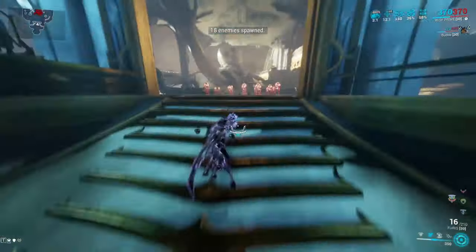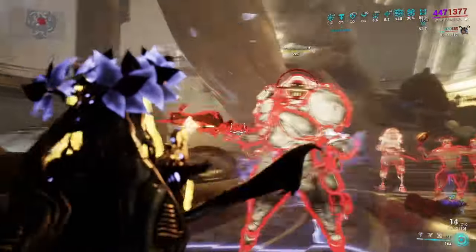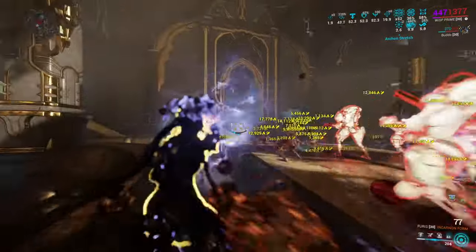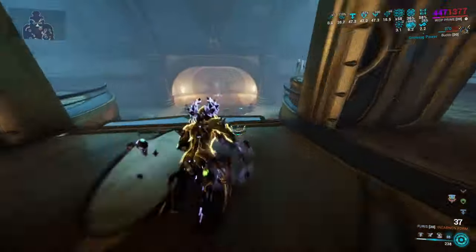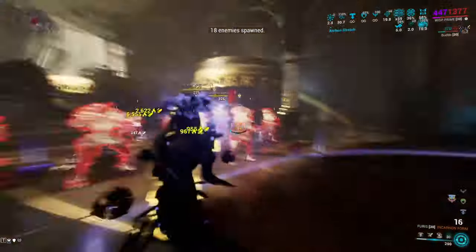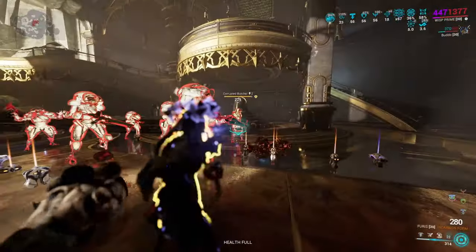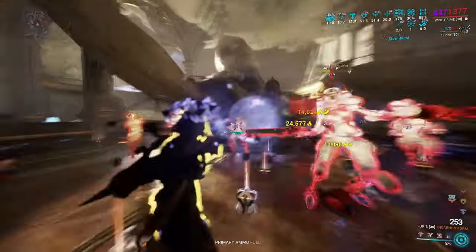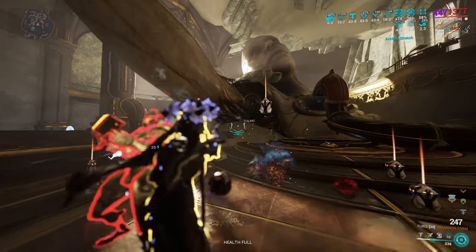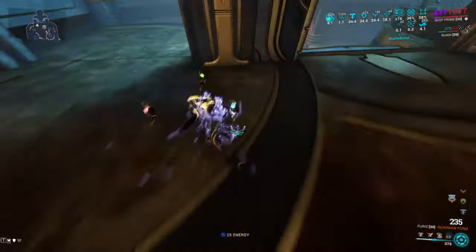It'll be even crazier with Roar and Wisp motes. These enemies also have electricity — remember they clear electricity damage — and we're seeing 300k damage numbers. I don't even need to kill them fully. One pass-through is enough and they'll die from the slash damage ticking afterwards. Charge it up, one quick pass, and they're dying from slash procs — 114k slash procs. That's how quick it was.